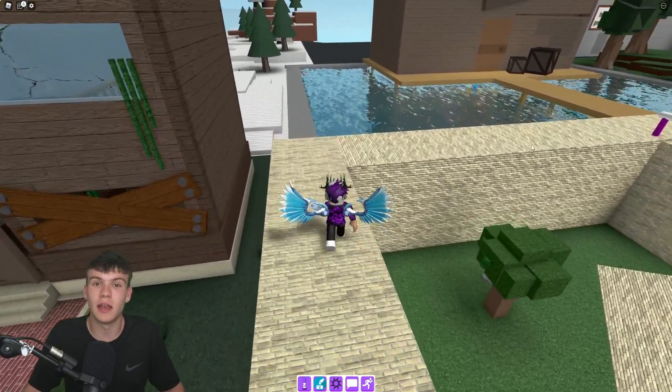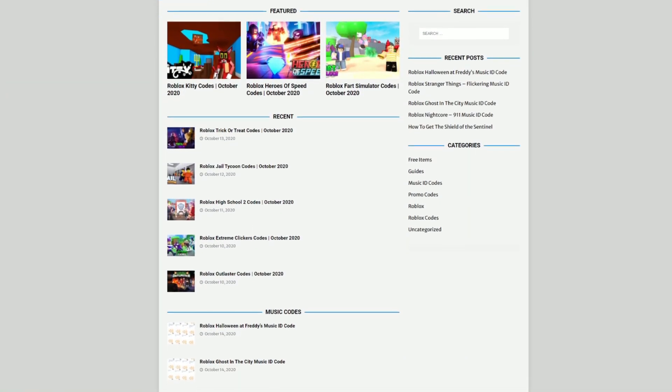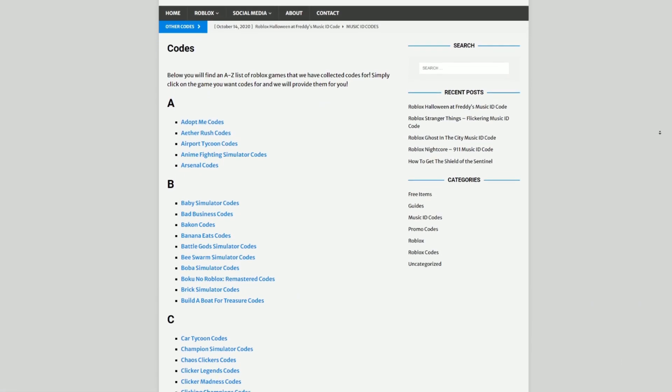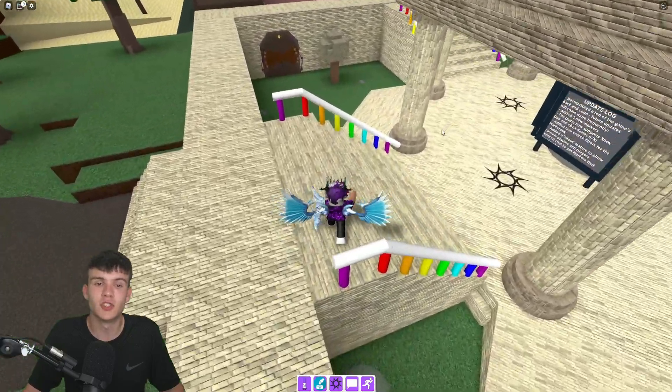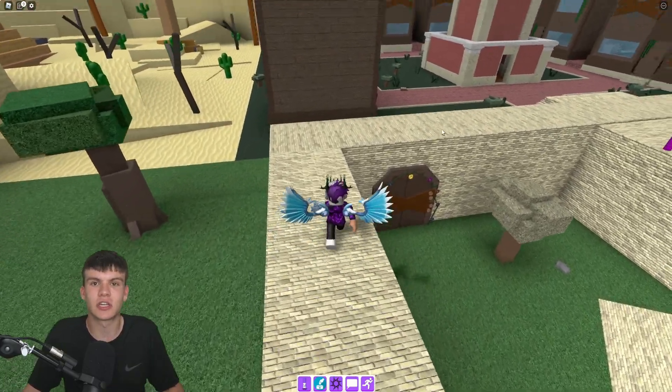I first need to tell you a little bit about rbrxcodes.com, which is my own Roblox code website where you can find game codes, music codes, and guides. There's tons of stuff in there — we have codes for 300 Roblox games, so if you need a code for a game it will be there. Anyway guys, let's just go ahead and get into this video.